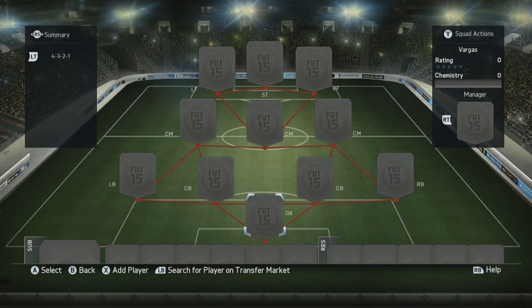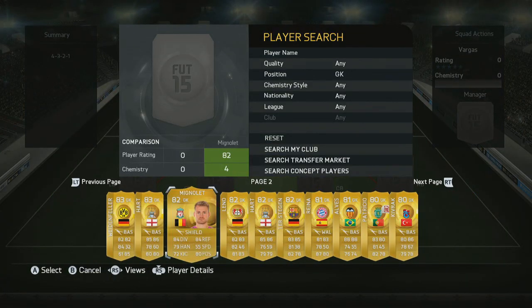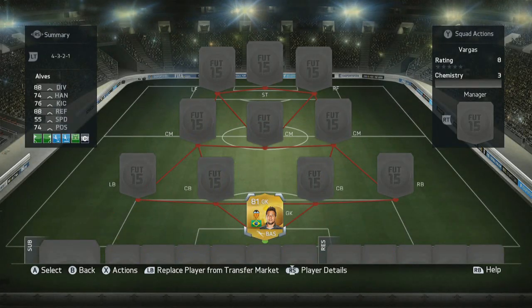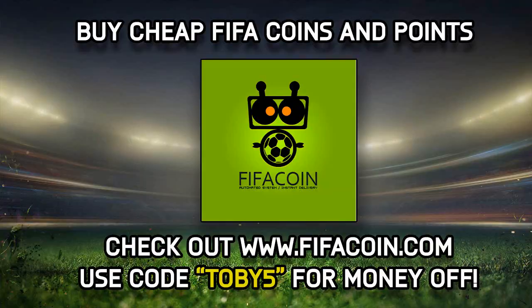Hey guys, how's it going? Toby here, welcome back to a brand new video on my channel. Welcome back to another one of our squad brothers and today we're going to be using a team around Vargas. I wanted to use the Man of the Match but he's so extinct I couldn't get my hands on one, so I just used the normal one. I know it's in 4-3-2-1 but I haven't used this formation in ages, I've been trying other formations, I promise you.